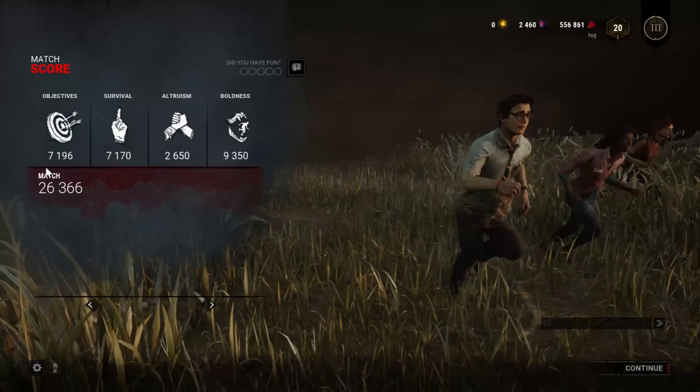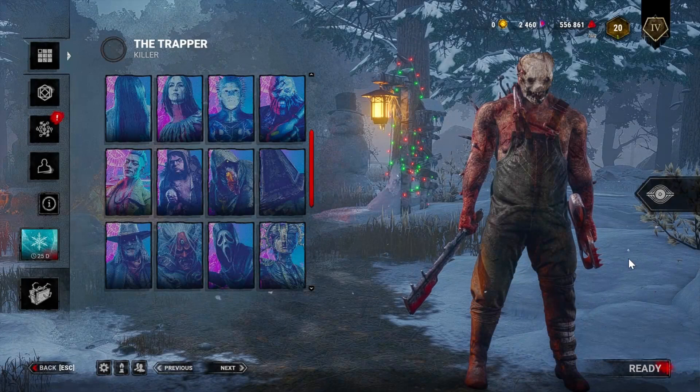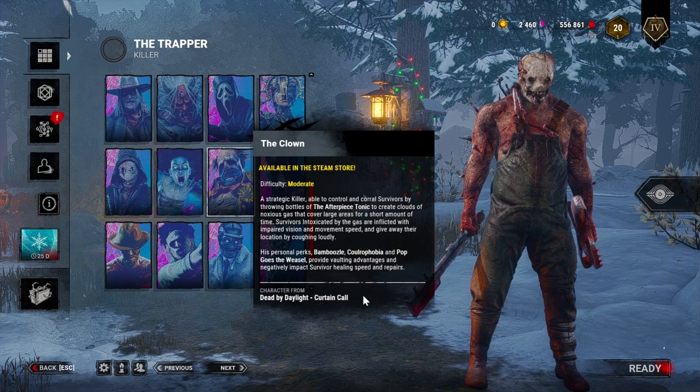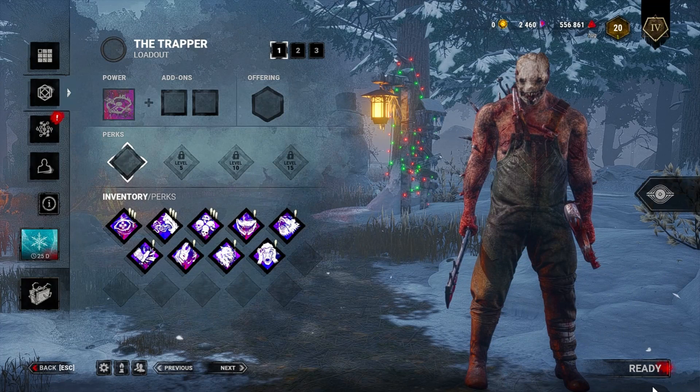As you can see, three players have escaped. Now for the killer side and how to play as the killer — you are shown a list of different characters, the same as the survivors, and each killer also has their own Blood Web, so it's basically the same system as a survivor. Now I'll be demonstrating the killer gameplay.